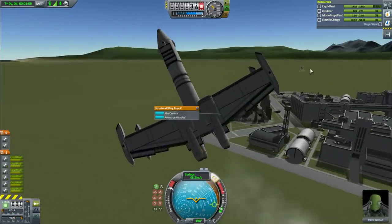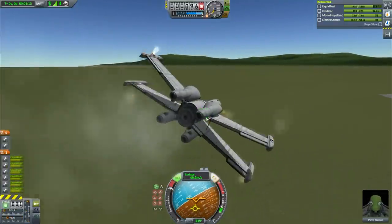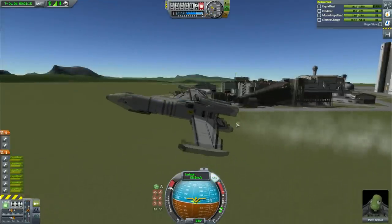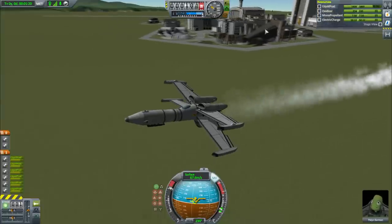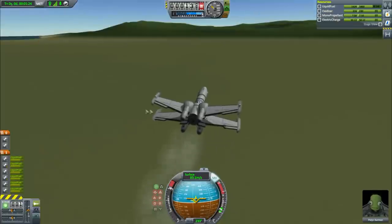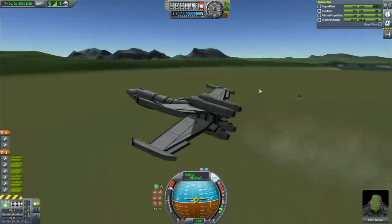First I'm going to try and crash it - turn this on - the Vernor thrusters work even in atmosphere. I'm going to try and fly it through what's left of the bridge. I destroy this place frequently in subscriber designs because you all send me war stuff, which I very much enjoy.